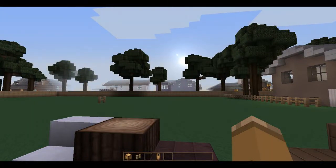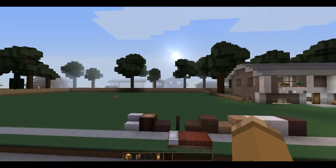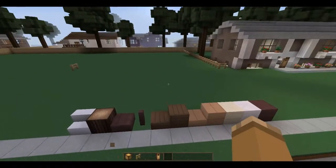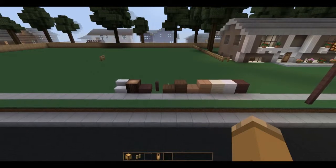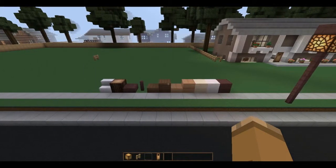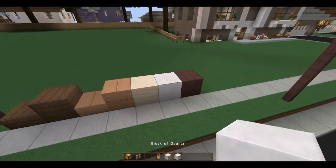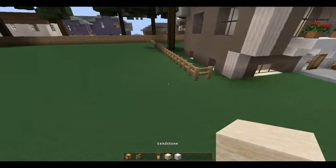Hello and welcome to this Let's Build series. In this series, we're going to be building another split-level house. Let me go ahead and get rid of this bed real quick. I've got the materials laid out before me here, which is great. So let me go ahead and grab the sandstone and the quartz, and we will just jump right into it.